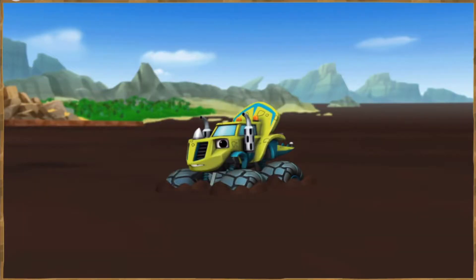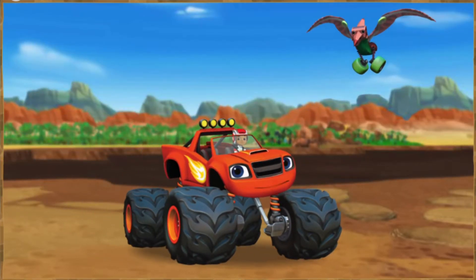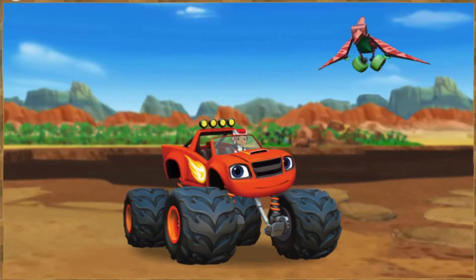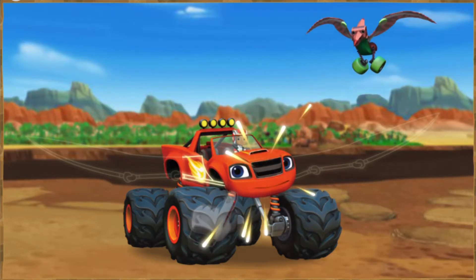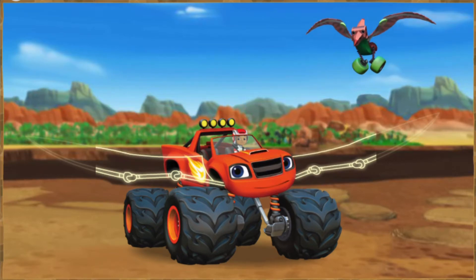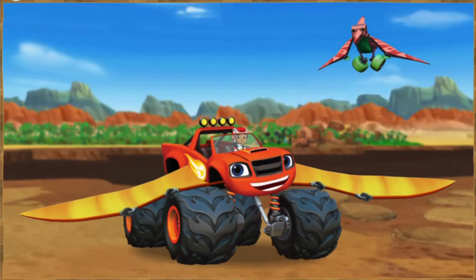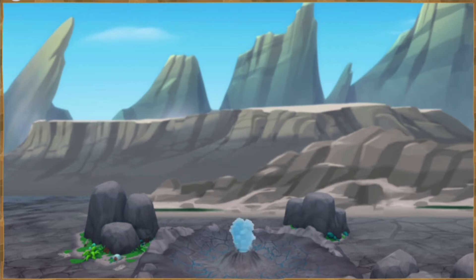That was awesome! Put the pedal to the metal so you can get to Zeg. Blaze can't drive into the sticky mud or he'll get stuck too. You have to help him design a solution. Blaze needs wings like that truckadactyl to fly over the mud pit and steer around the sticky mud bubbles. Tap on Blaze to help him transform into a truckadactyl monster machine! A pterodactyl is turning into a truckadactyl — the dinosaur's called a pterodactyl. Blaze is a truckadactyl monster machine! He has wings; now he can fly!